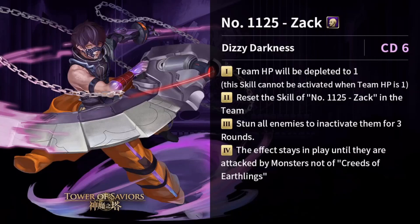Next is Zac at CD6. Number one: team HP will be depleted to one — this skill cannot be activated when team HP is already one. Number two: reset the skill of Zac in the team, meaning the skill becomes ready to use again. Number three: stun all enemies, inactivating them for three rounds — very good crowd control, useful against things like minion shields.